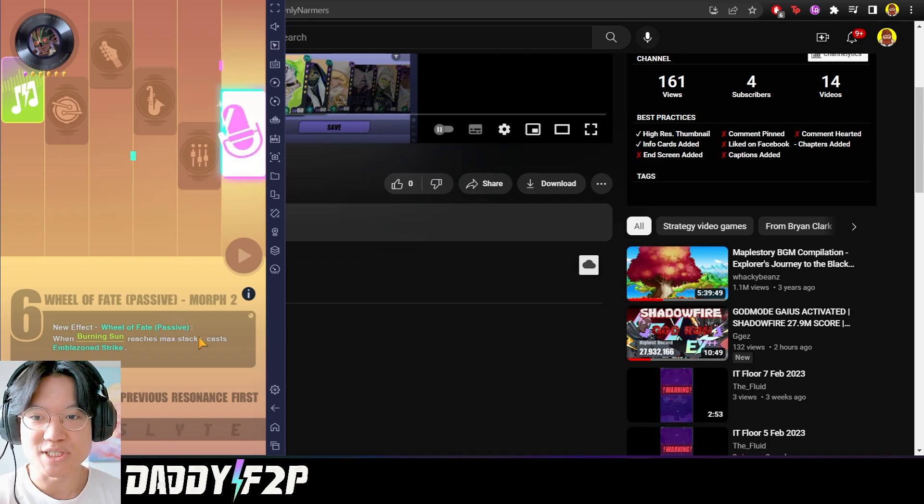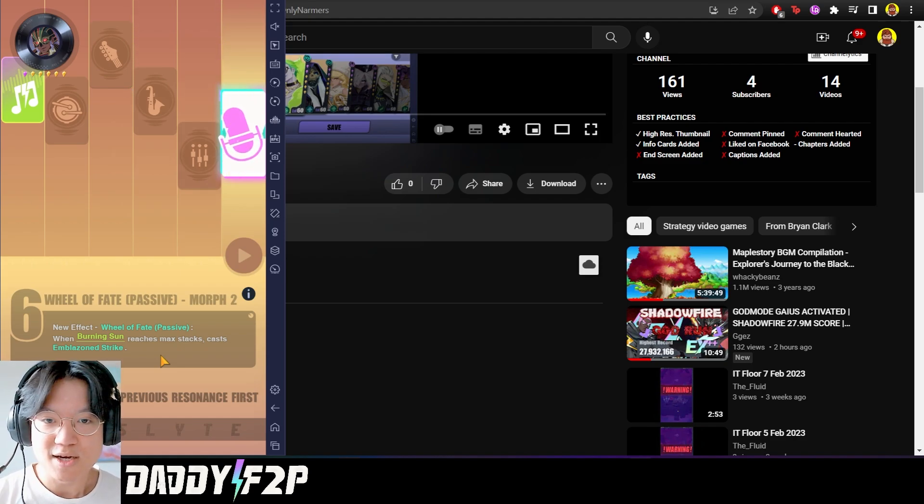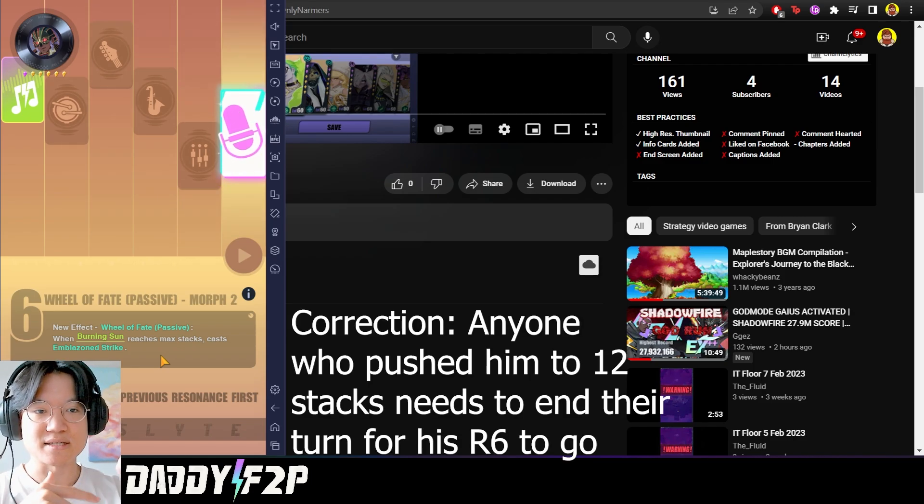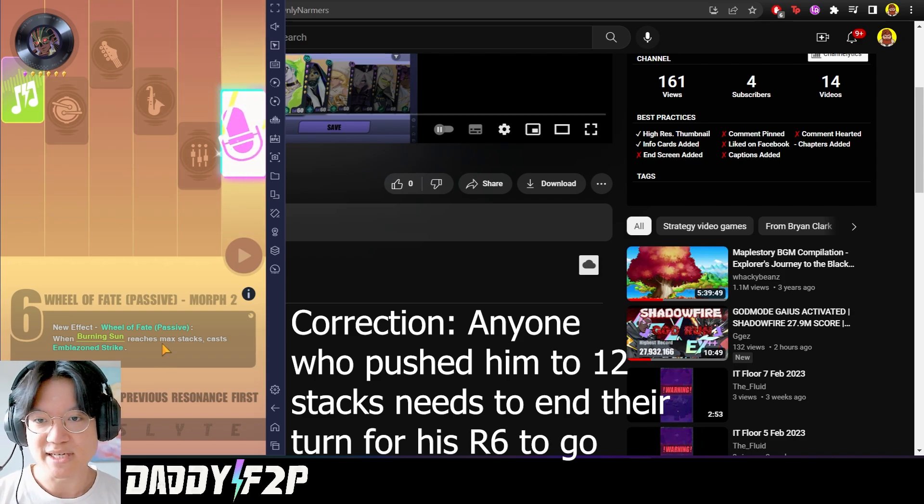So his new effect is Will of Fate, which is his passive. When Burning Sun reaches the maximum stacks of 12, he then casts Emblazon Strike instantly. The interesting part is that according to OnlyNama's, also known as The Fluid, it seems like there's a bug — he actually takes a turn first, and when he completes his turn, that's when his third skill activates, which is kind of odd. It's supposed to automatically activate according to what the effect says.